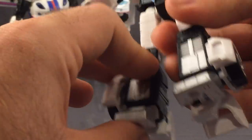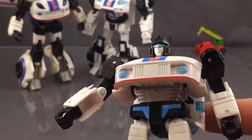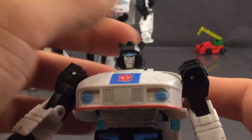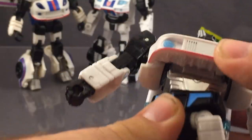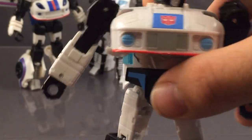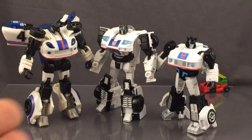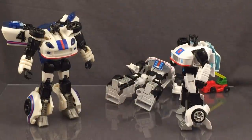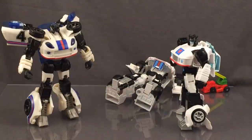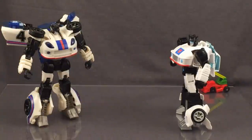The legs are probably the weakest leg design of the three — they just accordion and there's nothing to fill them in, but it gets the job done. The feet fold up allowing for full ankle tilt. It's not a fun transformation per se, but it is a solid one. It's not something I keep wanting to transform back and forth like I did with Cyclonus. Easiest winner is the Reveal the Shield version — there's just no contest. One point to SS86 for vehicle mode, one point to Reveal the Shield for transformation. No points to the Power of the Primes because no one cares.